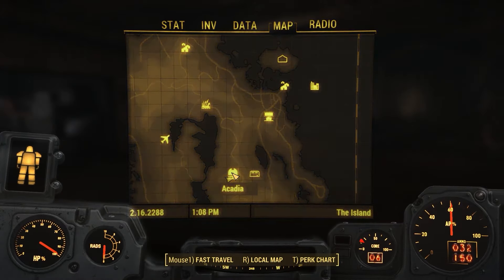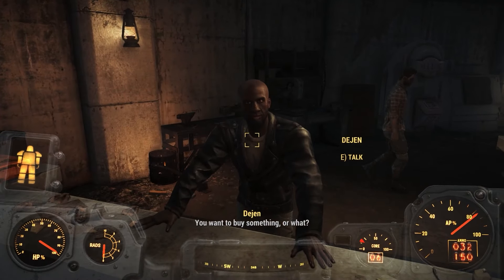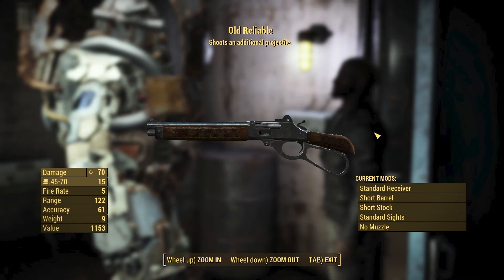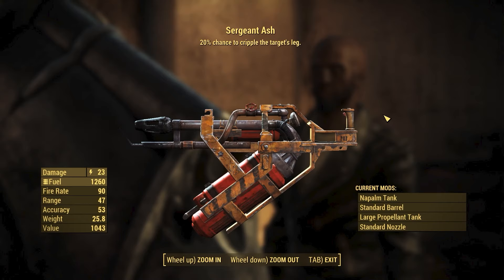The next three weapons will come from Acadia. When you get here, make your way to the vendor Degen, and he will be selling the Old Reliable and the Sergeant Ash. The Old Reliable is a very good weapon — I consider it a must have. It can do a lot of damage and be modified to be even better, and the perk makes the weapon shoot an additional projectile, which will double its damage and double your ammo count, as the additional projectile does not come from your reserve ammo. The Sergeant Ash is also kind of a good weapon, and the perk on it gives you a 20% chance to cripple the target's leg.